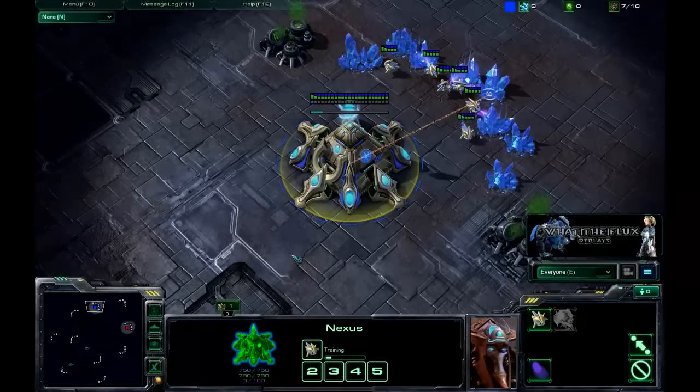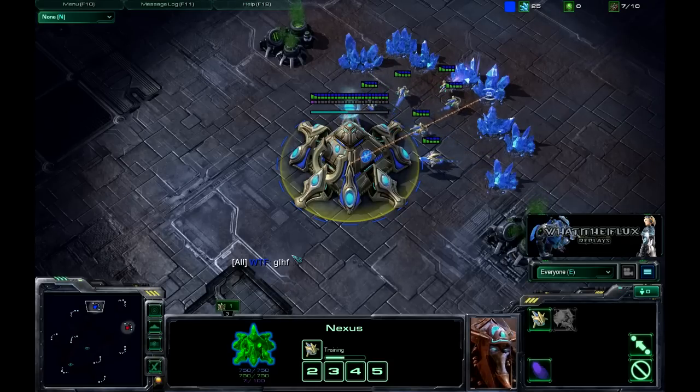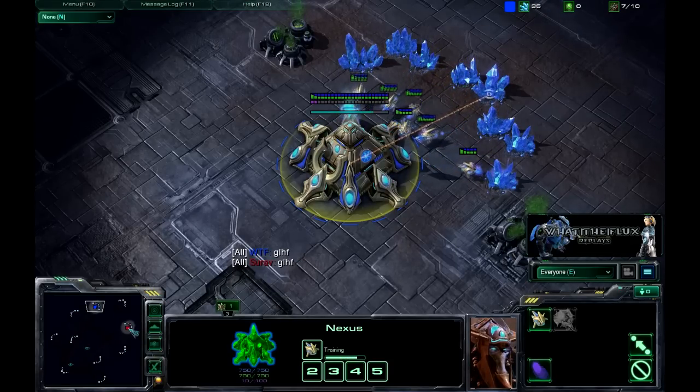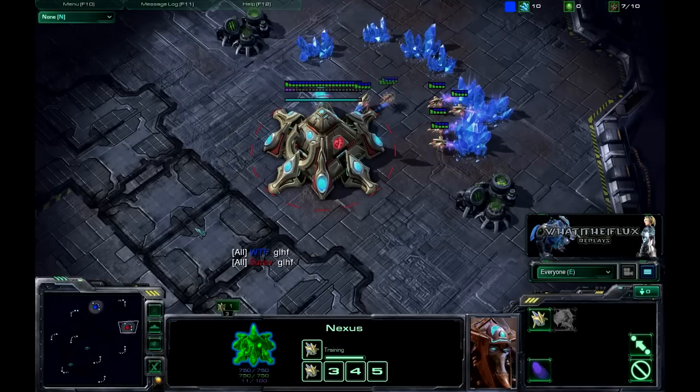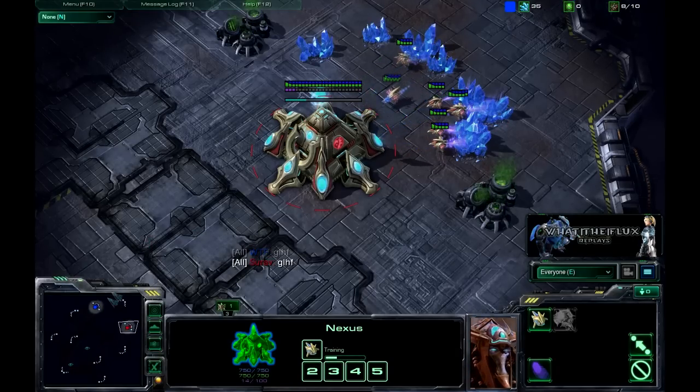What's going on guys, WhatTheFlex here. Going to be playing some StarCraft 2 today. Today I'm going to be bringing you guys a PvP matchup here on Scrap Station. I'm going to be spawning as the Blue Protoss in the top spawn. My opponent is going to be a Protoss player by the name of Serav — he's going to be the Red Protoss in the bottom spawn.